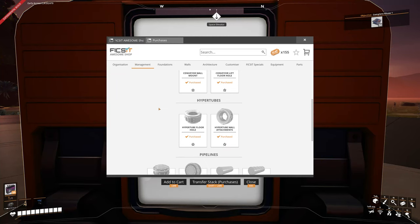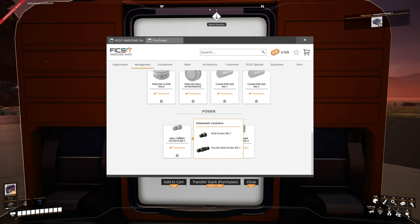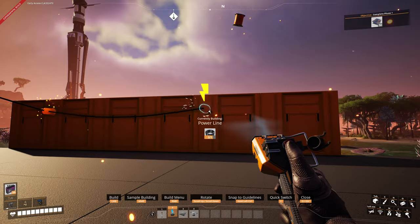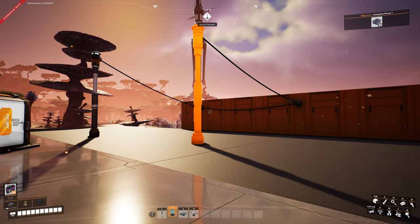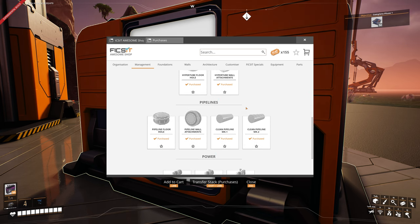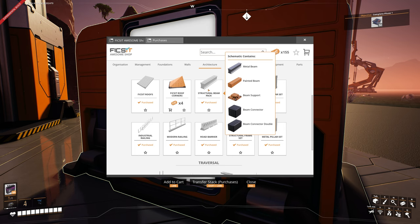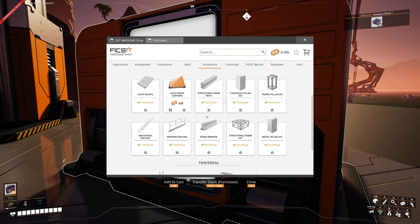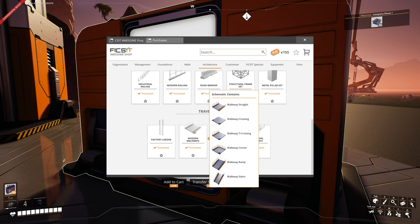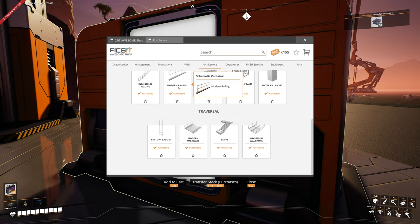The first item I always go for is the Wall Power Outlets Mark 1, because we need wall attachments for power — they let you attach cables to the wall or from wall to floor, keeping things streamlined. Next I unlock the Conveyor Lift Floor Holes to keep things simple and clean. After that I go for Structural Beams — you'll need to be in Tier 3 and 4 for those, but for Tier 1 and 2 I always get Road Barriers and Metal and Concrete Pillars.